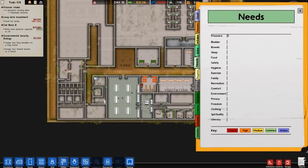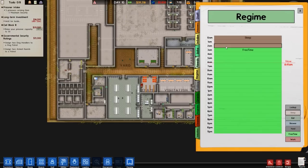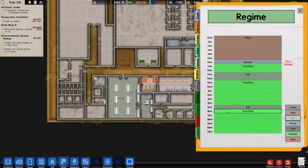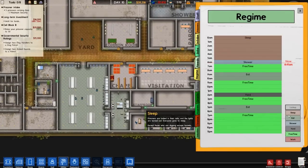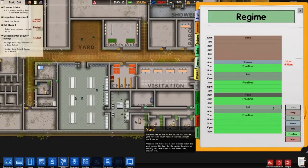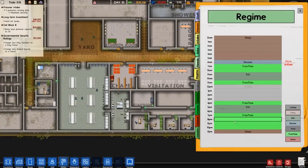We're going to bring some prisoners in. I want to go to our regime and set something up — a bit of sleep until about five, then a shower, then one or two hours of free time, then eat for one or two hours, then free time up until five or six, and then yard time. We could have some designated yard time in the center, and we could also have lock up — which I've never really bothered to do before. Maybe just lock up like that — four hours of lock up.